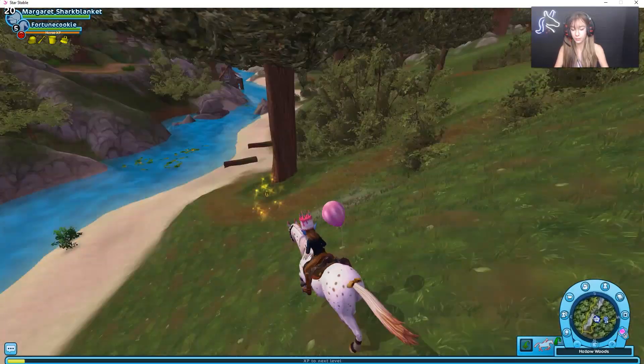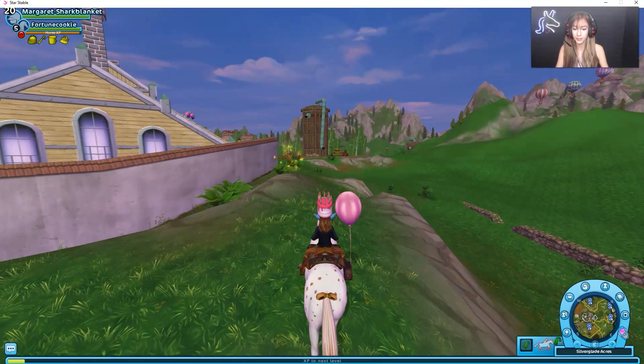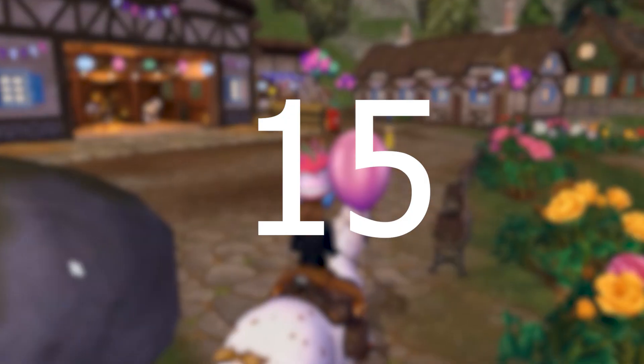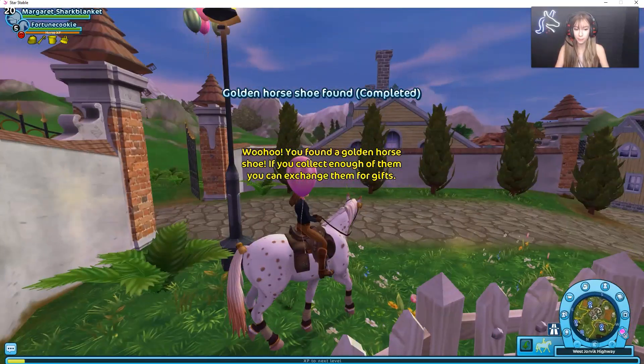There is another golden horseshoe right down from the Veiledale race. The next golden horseshoe is right around Silver Glade and it is right on the side there. The next one is right as you enter Silver Glade — it should be right in the fence.